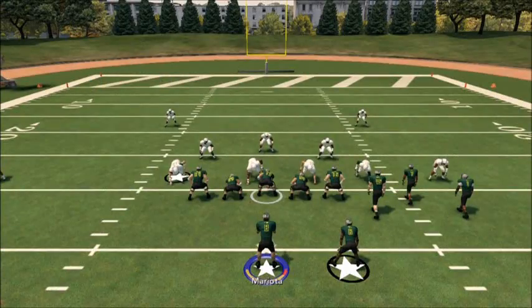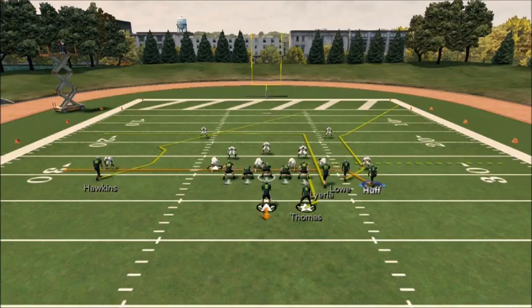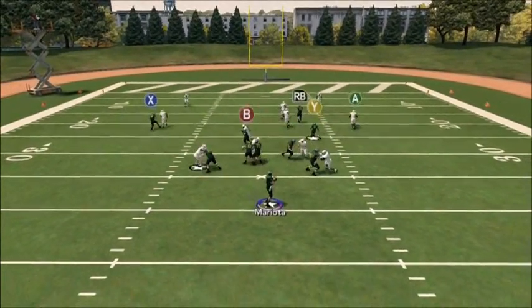As you'll see right here, your first read is X — it cuts outside. Now it's practice mode, but in game mode it gets even more separation.